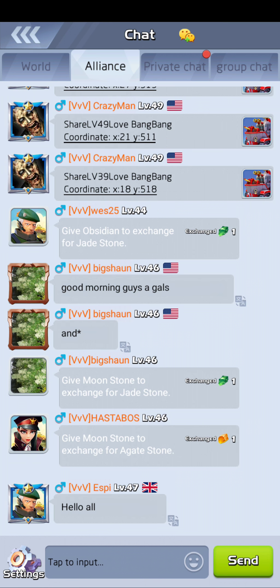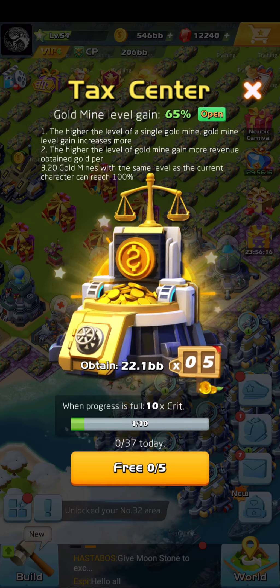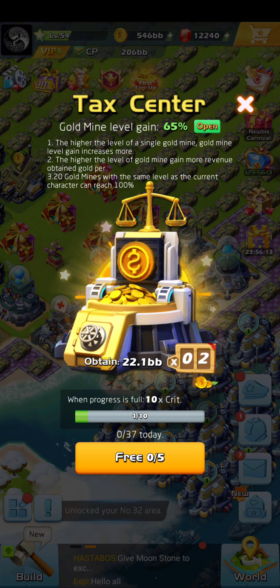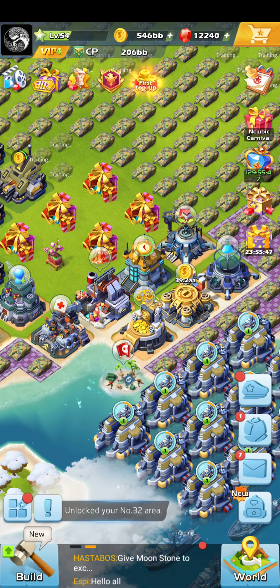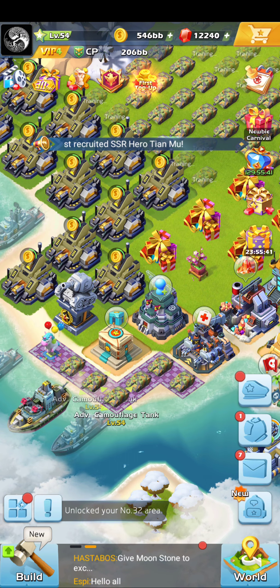That's why if you're not using gems, at least get to the 10-collection mark. When progress is full you get a 10x crit, so if you're obtaining 22.1 BB times that, you multiply 22 times 10. Along the way you'll get random bonuses — two, five, seven, six, five, one — random amounts. You get a lot of gold. Mines, mines, mines — that's what we need to focus on.